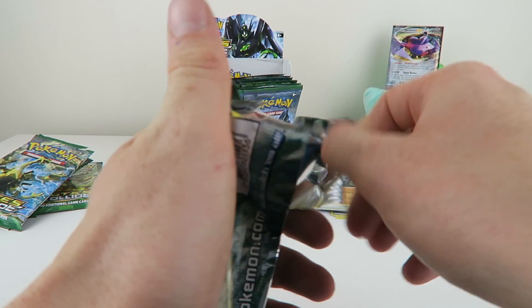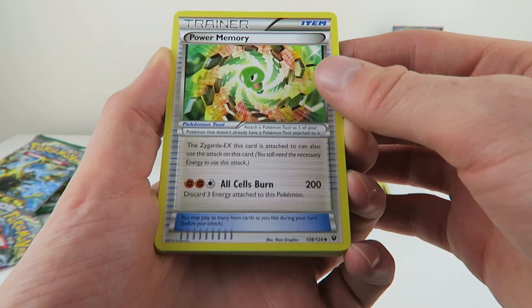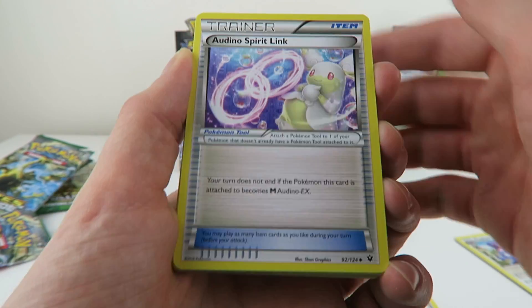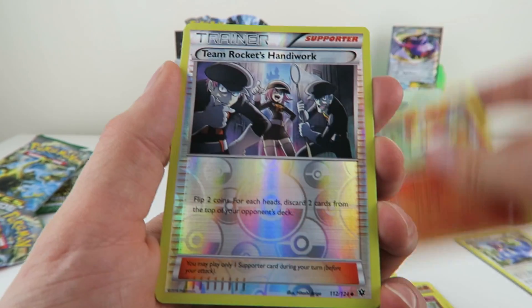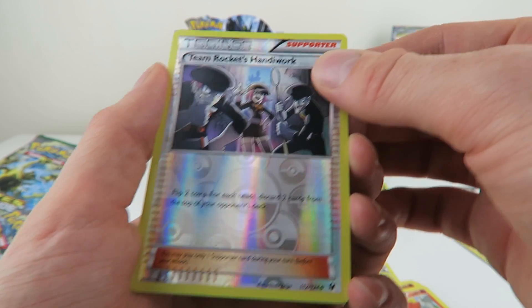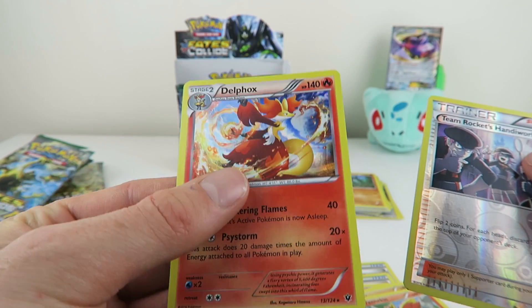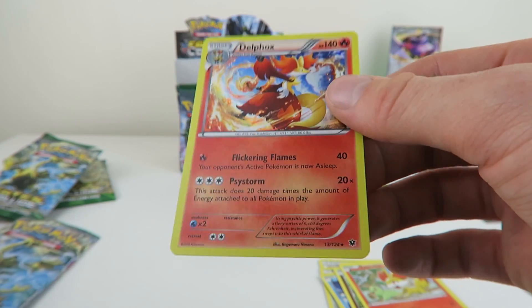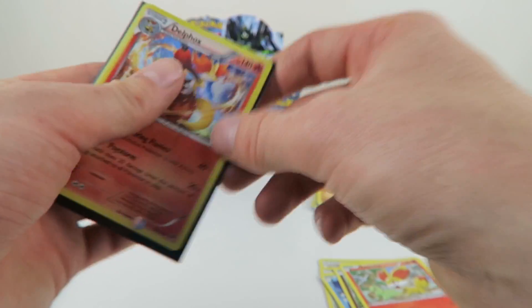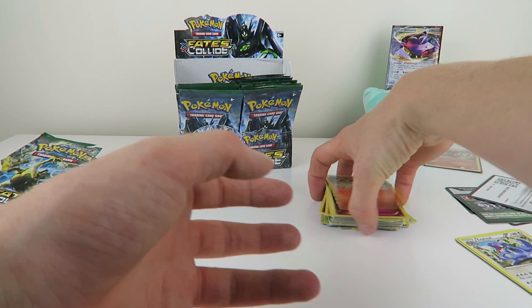Another Lugia pack — let's see what we get. Power Memory — that looks like an interesting card, not seen one like that before. Aromatisse Spirit Link, Wigglytuff, Larvitar, Seal, Riolu, Jigglypuff, Fennekin. The reverse is a Team Flare Sandygast. If anyone would like any of these reverse cards let me know — I'll happily trade, as I don't collect reverses unless it's a Bulbasaur. The rare — ooh, that's nice — a Delphox holo! I like that card. I think it's one of the first times I've ever pulled one. So we've got a Delphox and a Genesect EX so far after five packs.